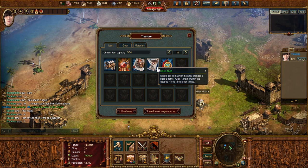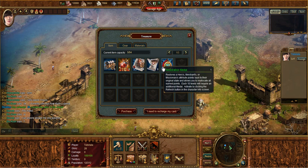You'll also get a Hero Alias Card, which lets you change any hero, merchant, or missionary name except for your main one. And you'll get one Restoration Medal, which lets you reset the attributes of your hero in case you made a mistake or want to change direction. We'll get into those more later.